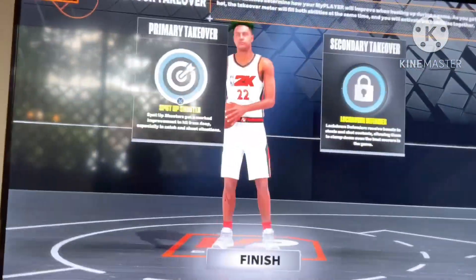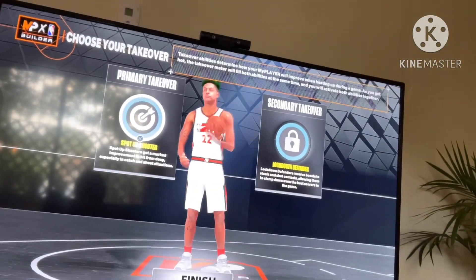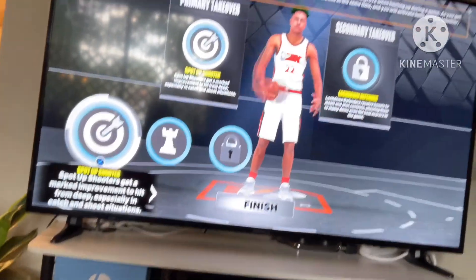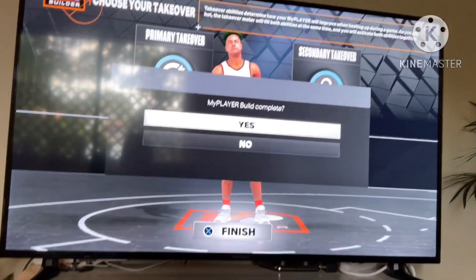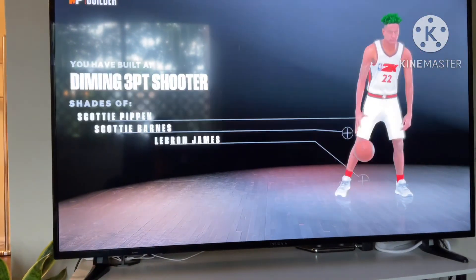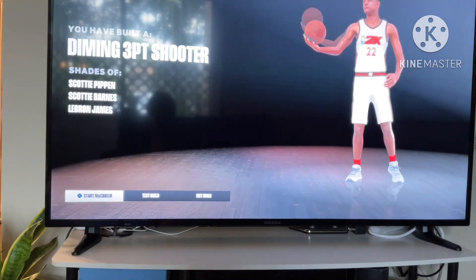Do spot-up shooter and lockdown defender. You don't have to do it, but this is what I did. Finish. You will have a diamond three-point shooter mixed with Scottie Pippen, Scottie Barnes, and LeBron James. It's pretty good. This is a good build.